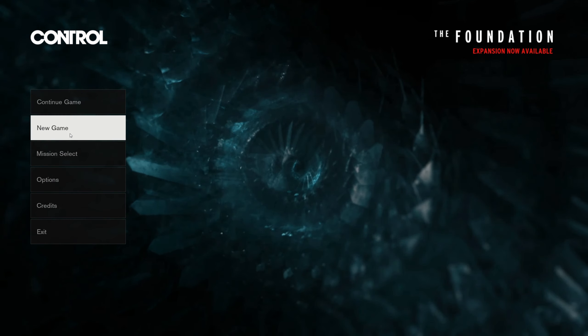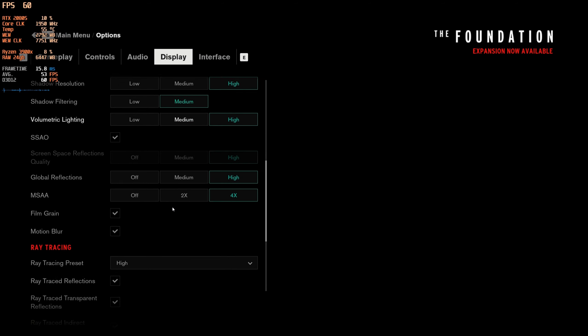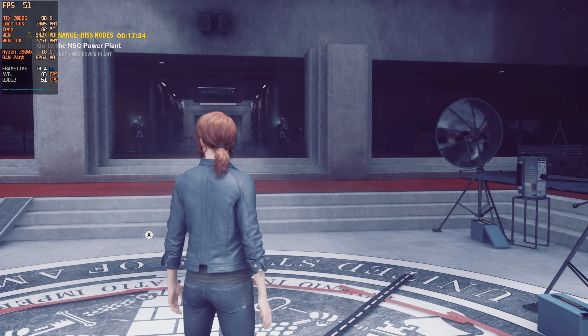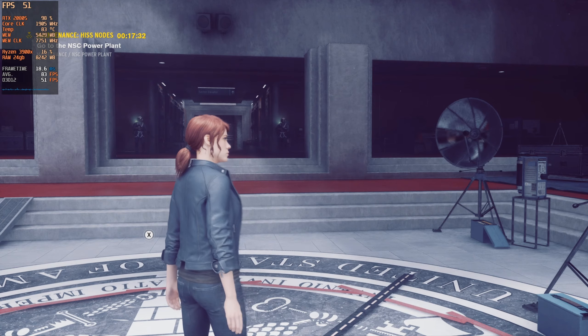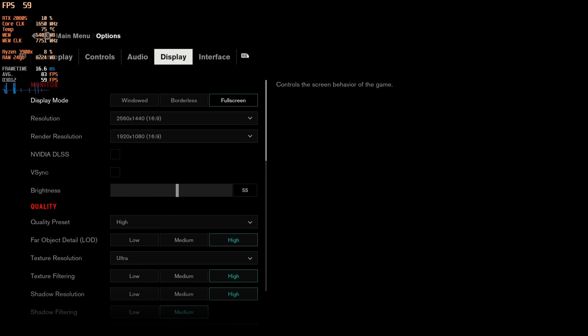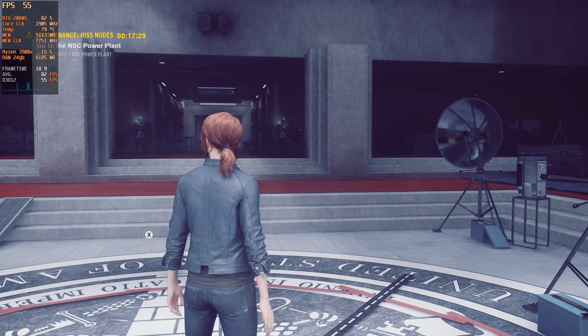Here's Control. This is another game that can be very hard to run — it has full ray tracing implementation and was one of the first games to do so. DLSS has been upgraded for this game as well. We're running all high settings with all ray tracing on. Right now we're at 1440p resolution — I'm going to turn on DLSS, which puts us at a 960p render upscaled to 1440p. It looks really good honestly.